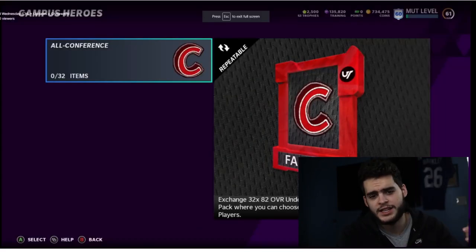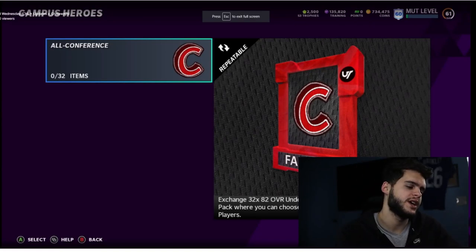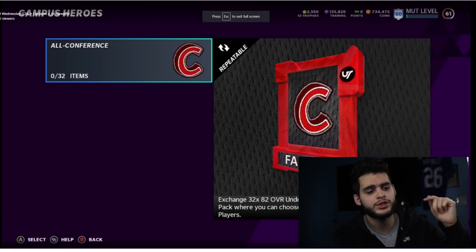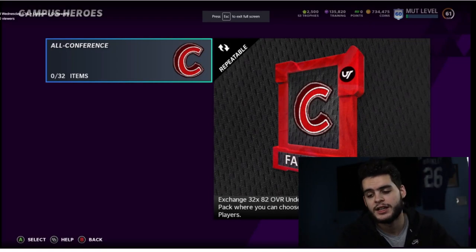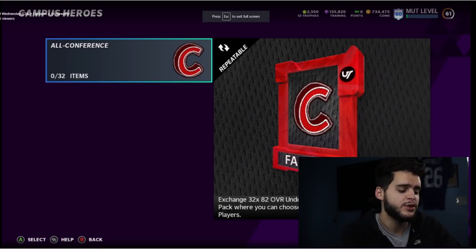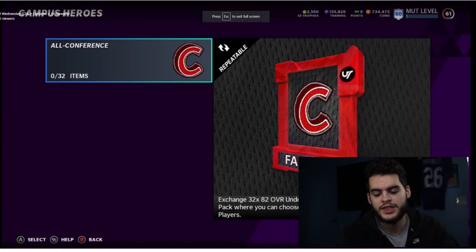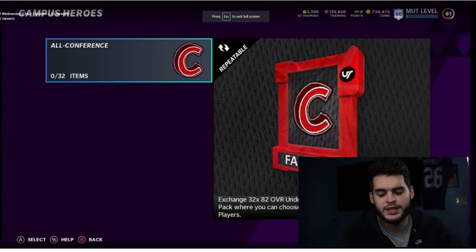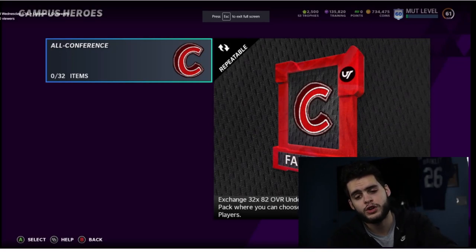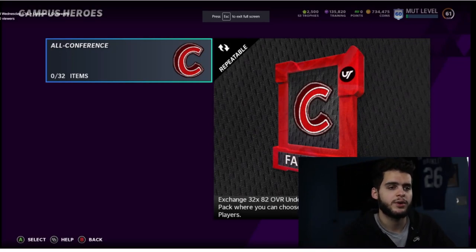That pretty much wraps up today's video. Hopefully you guys enjoyed — let me know down below who your favorite Campus Hero is. I personally really like Herschel Walker and a few of those linemen. Let me know if they do another installment of Campus Heroes — who do you think got snubbed? Like an Odell from LSU or Reggie Bush? Obviously it's too soon for Reggie Bush since he already has a high overall card. Thank you so much for watching. Head over to my reserve, use code poodle for 15% off, comment poodle squad down below. I'm out.